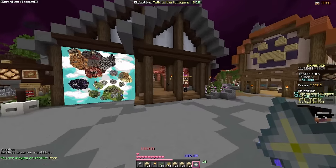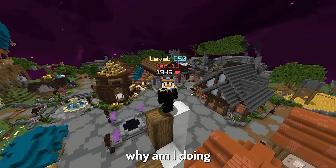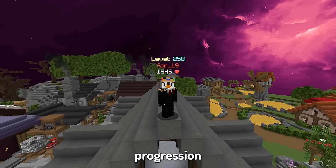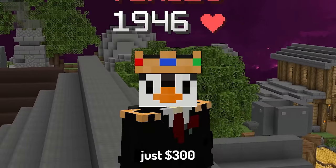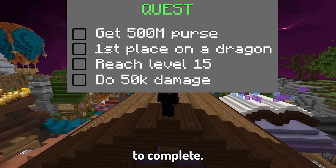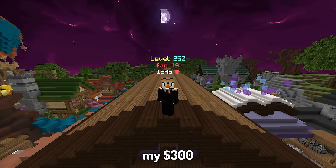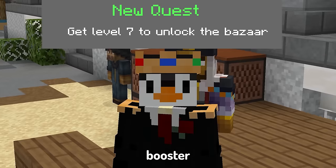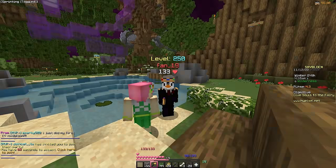Why am I doing this? Well, I have another profile with over 4,000 hours and I want to see how much progression I can get with just $300 on a new profile. I set myself four different tasks to complete, and at the end I'll show a YouTuber my $300 profile. But first I need to unlock the bazaar so I can sell my booster cookies.